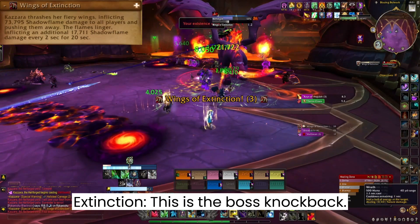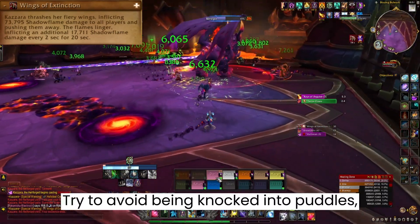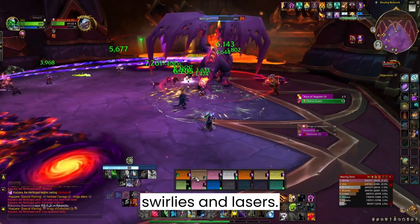Winds of Extinction is the boss knockback. Try to avoid being knocked into puddles, swirlies, and lasers.